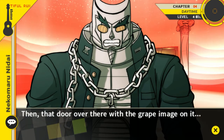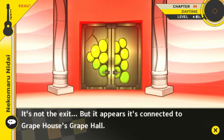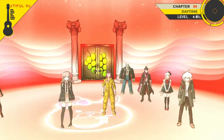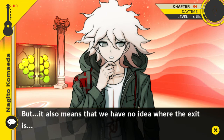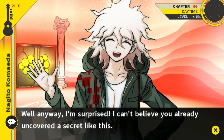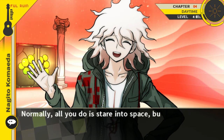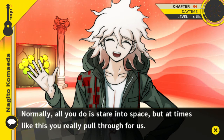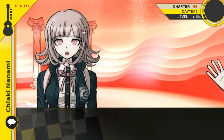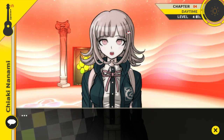Then that door over there with the grape image on it — it's not the exit, but it appears it's connected to Grape House's Grape Hall. This is trouble. But it also means that we have no idea where the exit is. Well, there's no way we'd actually find the exit that easily. I'm surprised — I can't believe you already uncovered a secret like this. As expected of Chiaki, you're truly amazing. Normally all you do is stare into space, but at times like this you really pull through for us.